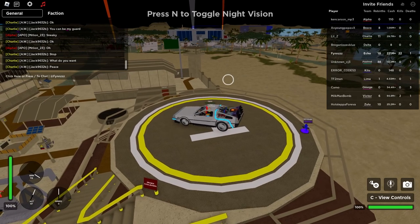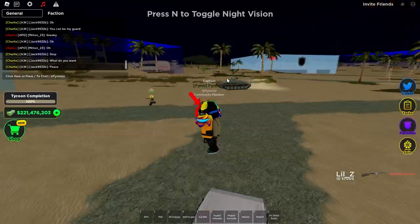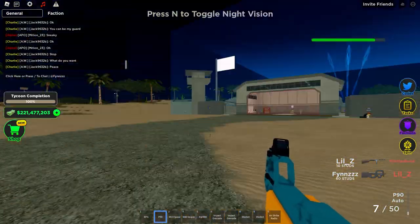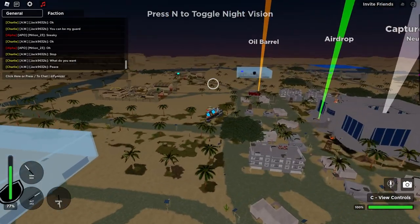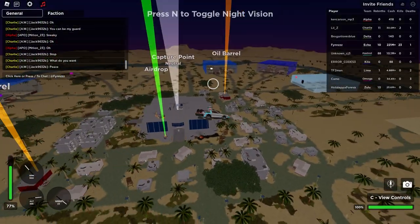I'm going to try my hardest. We got this guy right here — P90. This thing has so much ammo it can actually decimate a little bit. It looks like everyone got scared or something because literally no one is out right now; everybody is just in their base.